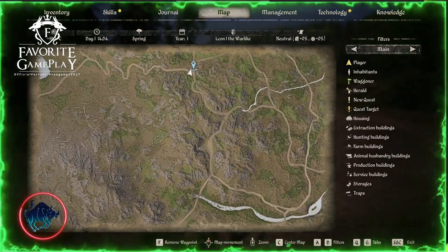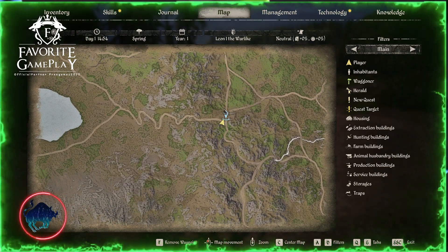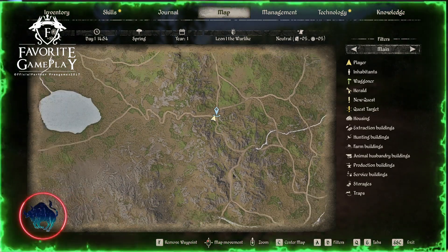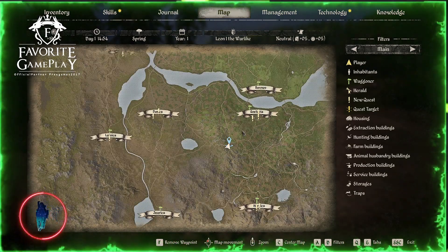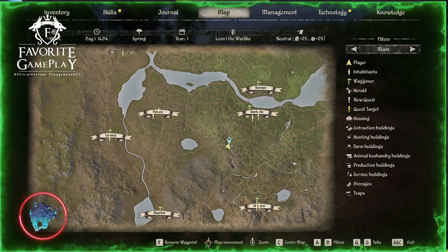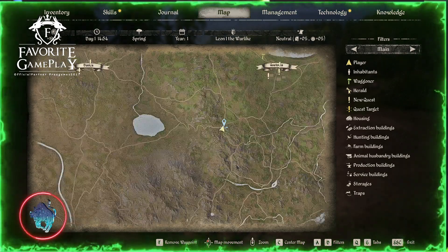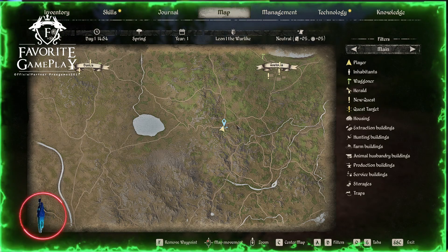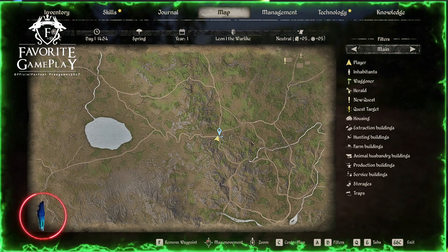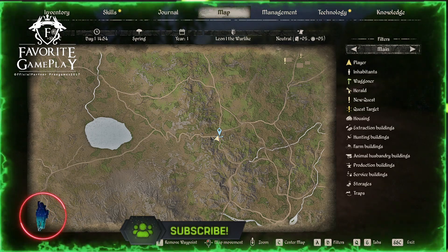I'm going to make some houses this way and also that way for the fields. We have mining right here so they are close. Sometimes I made settlements over there but when I tried to send people to work in the mining they were really upset going so far. I think the best spot is right here — you can create fields with different foods and also fish at this place.